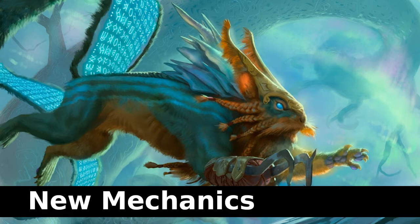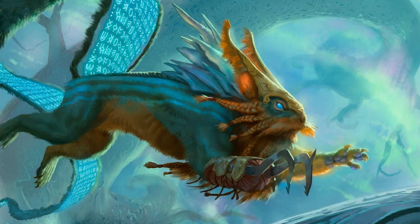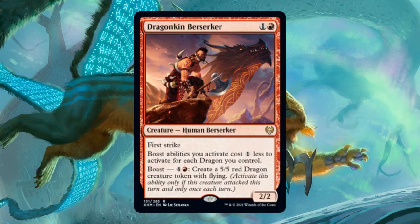The first brand new mechanic in Kaldheim is Boast. Boast is an ability that shows up on some creatures — Boast abilities have an activation cost, and they can only be activated once each turn, and only if that creature attacked this turn. For example, Dragonkin Berserker has Boast: 4 and a red, create a 5/5 Dragon creature token with flying. There are 15 creatures featuring the Boast mechanic, and all of them are monocolored: 4 are white, 4 are black, 6 are red, and 1 is green. None are blue.